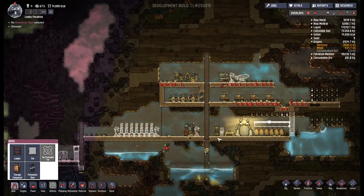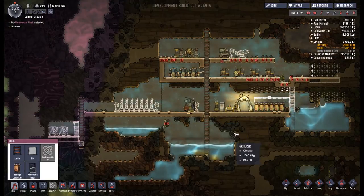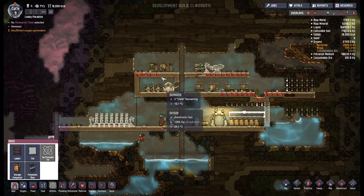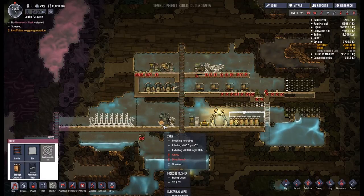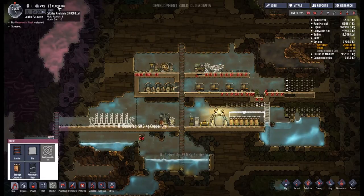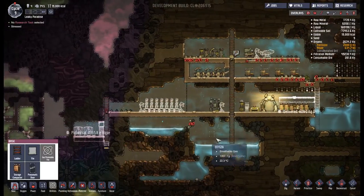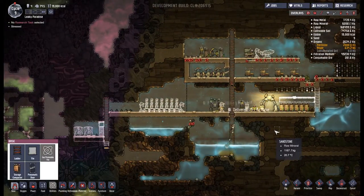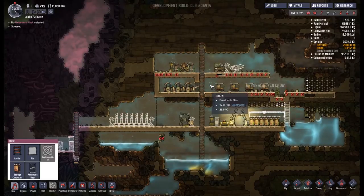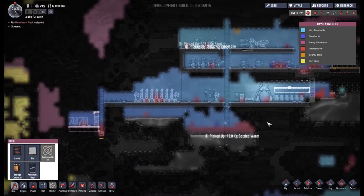Still waiting on these guys to get built - the lights and the medical couch. One of the problems I'm noticing with my manpower: we have George up running around like a loon producing all the power we need. We've got Zach making food, which we need constantly because for some reason it's just not going up enough. The other two are just going around picking up sweepings and trying to fix stuff.